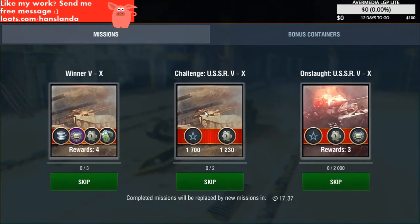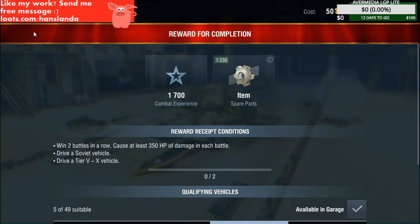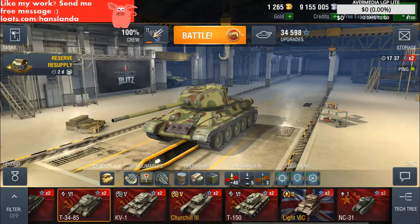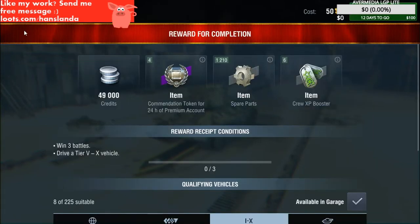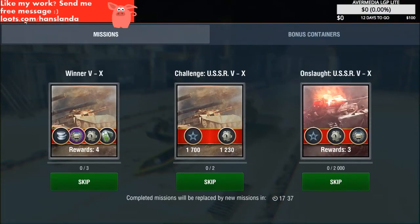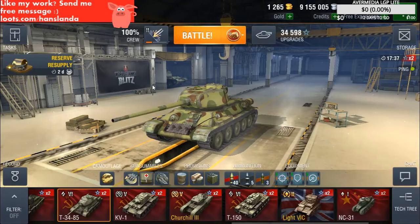So we got 2,800 experience as a bonus and 50,000 credits. Not bad. A couple of tokens. Let's try them.